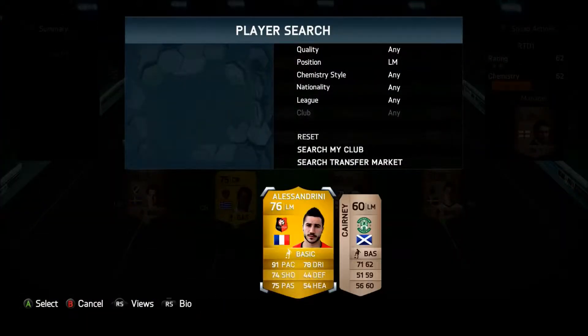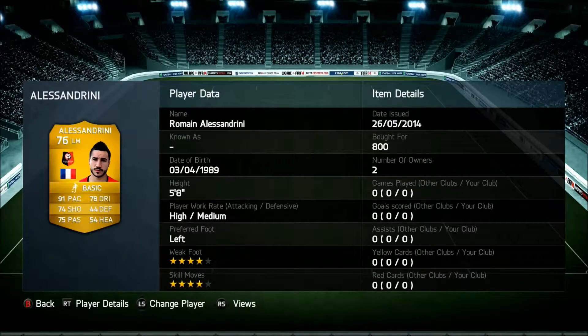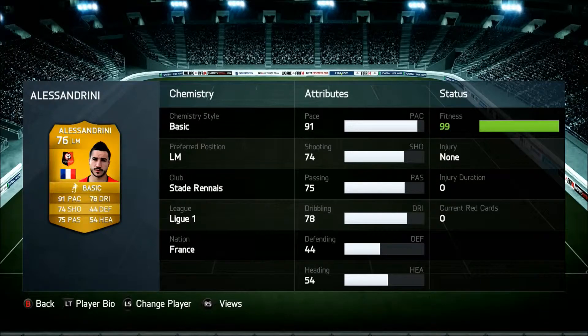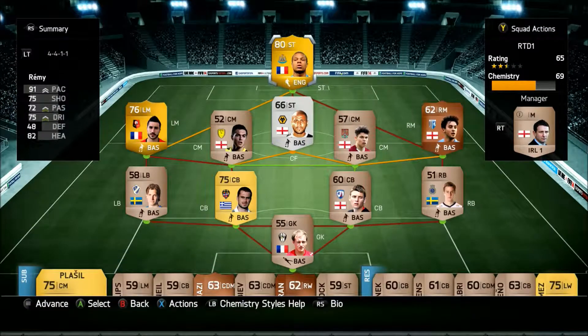At left mid, we picked up 76 overall Alessandrini. I've played with him in many other teams on my different account and he is so amazing to play with. He has 91 pace, 74 shooting, and 75 passing. What I like about him — he has a left foot on the left side, but he does have 4-star weak foot, so it's going to help if you want to cut in and use his right foot. I'm picking him up for 800 coins.